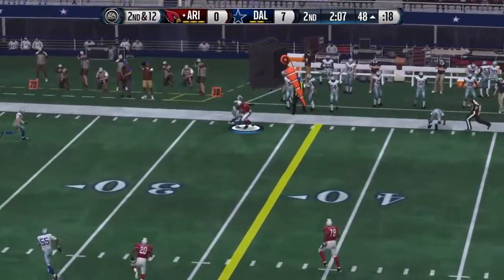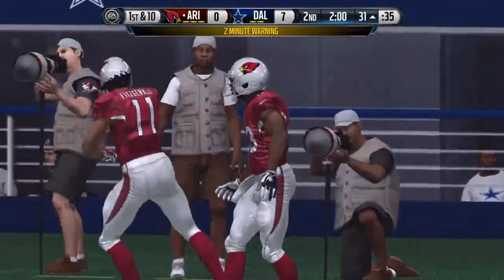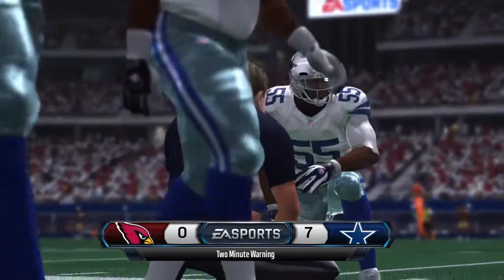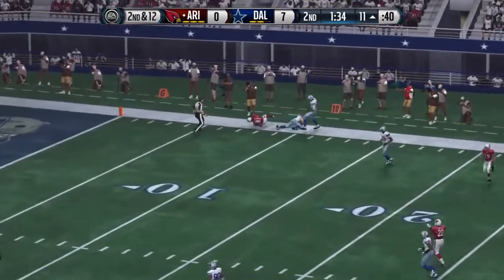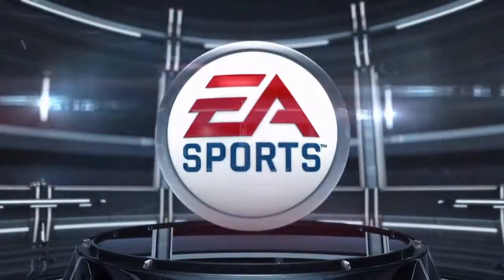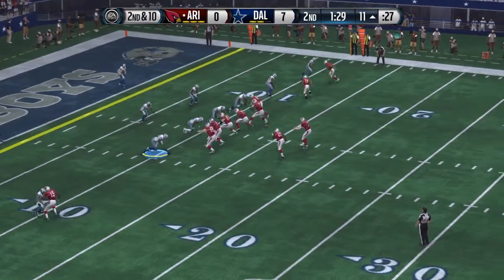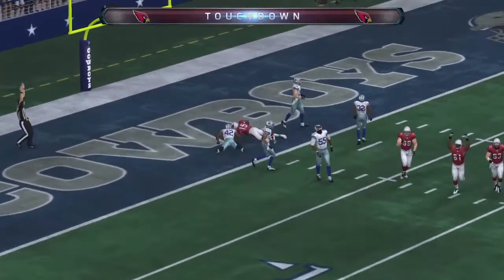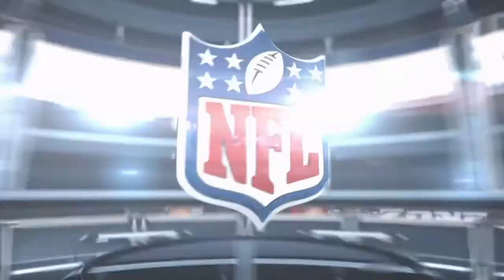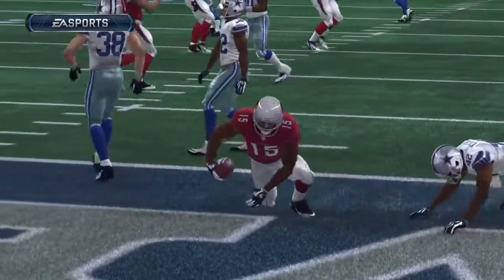Looking to the right on this throw — tackled down at the 31. We've reached the two-minute warning. Nice route by the wide receiver, good throw by the quarterback — it reminds me of the days with the Miami Dolphins, Paul Warfield running those corner routes and Bob Griese putting it right on target. There's no doubt when you score like that to tie up the game it shifts momentum, and it's all up to the other team's offense now. That's the end of the first half.